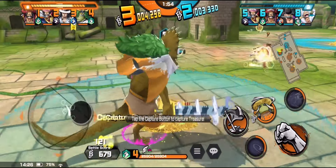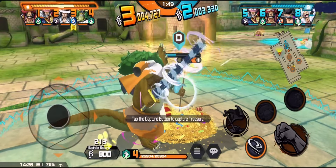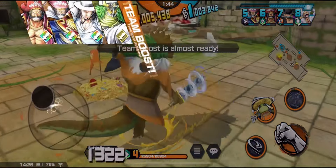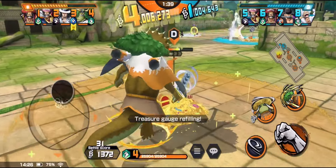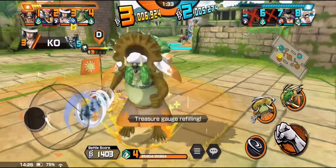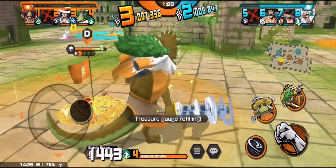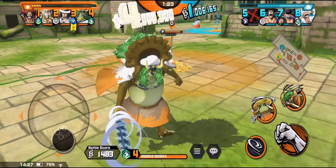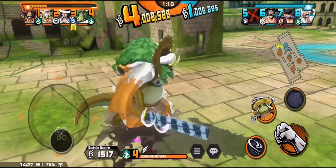I'm mainly using skill two to get around the map and travel. I jumped off the flag right there because I thought Roger wanted to grab it, but he just ran off — so I grabbed it instead. Since I'm running the runner tag, the treasure gauge gets charged up whenever I grab a flag, which is a really helpful tag. Now this fight with Gear Five is going to be pretty one-sided — obviously Sasaki can't really do much against Gear Five, but I can at least knock him off the flag.